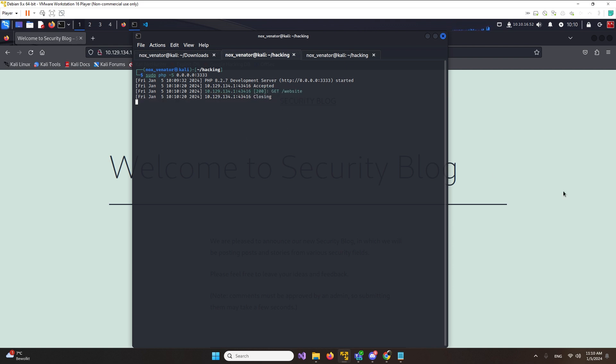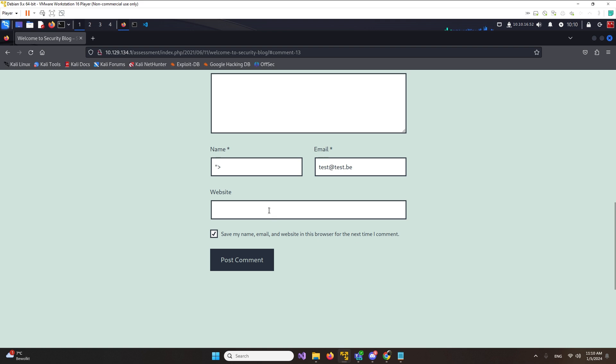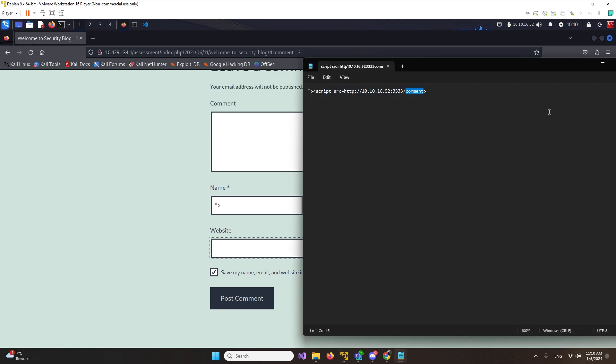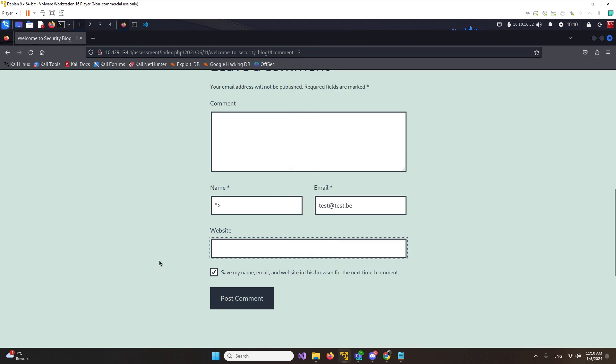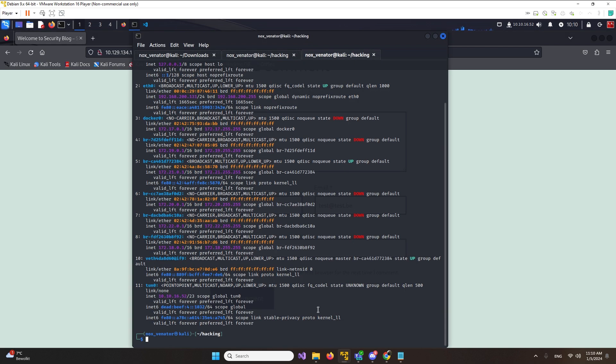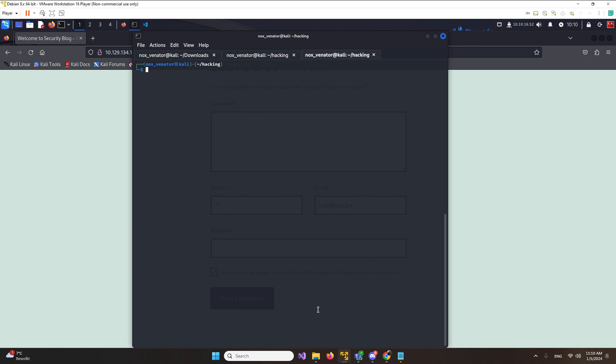Okay, so we can see we found the XSS vulnerability on the website. That's really nice. Now what we want to do is create a JavaScript file because we're going to try to hijack their session cookie.